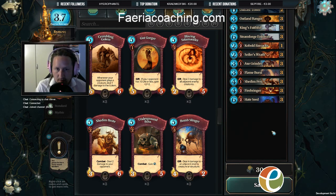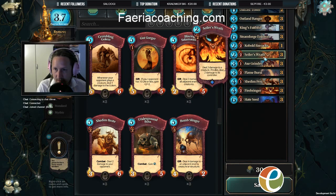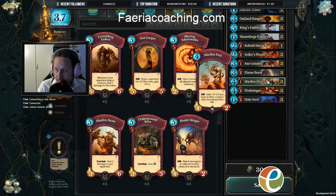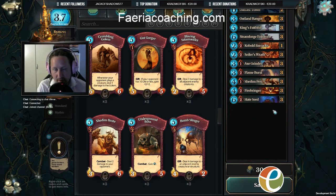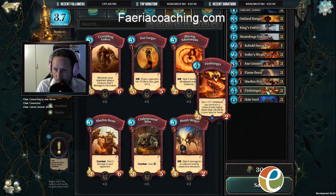I don't need to have two mountains for any creature except for the Firebringer and the Hate Seed, and those I anyway don't want to play until really far into the game. So I can play all of my creatures by just making one mountain. I just build neutral lands all the way until I can make a mountain at my opponent's well, and that's when I start spawning. Usually I don't make my second mountain until I need to play a Flame Burst or a Cypher's Wrath.